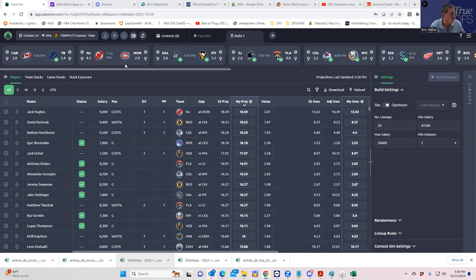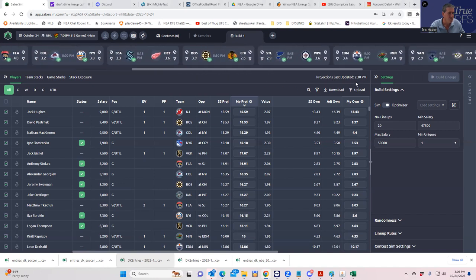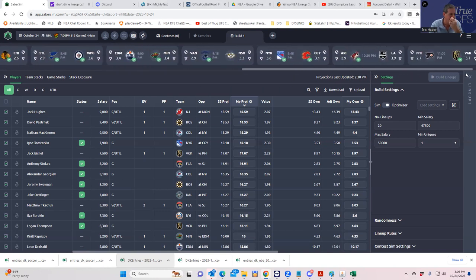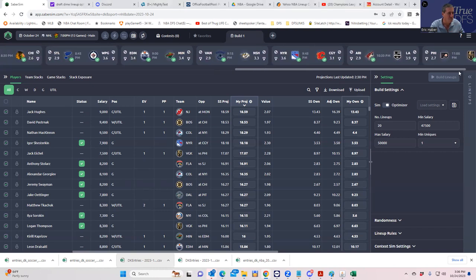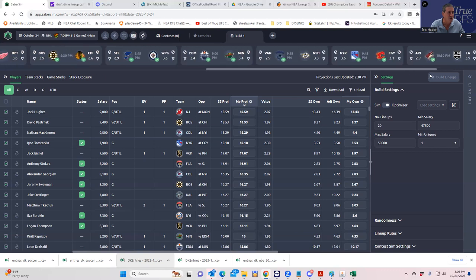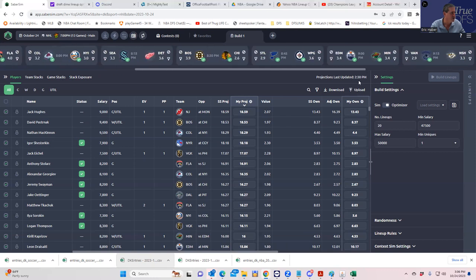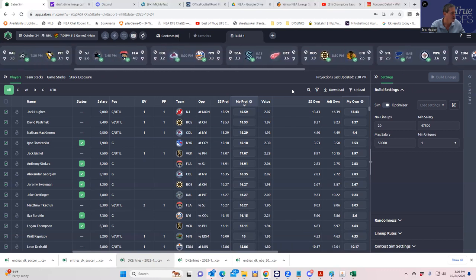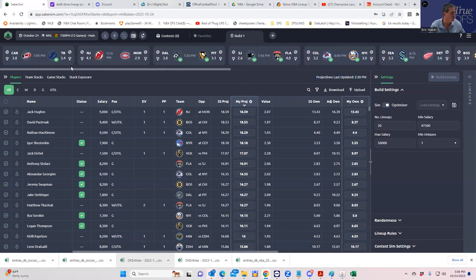New Jersey's over a four, Florida's about a four, Boston's almost a four, Edmonton's only 3.4, and LA is almost a four — Vegas not quite. So we're looking at probably the top teams by team totals being LA, Boston, Florida, and also New Jersey. Let's see what the sheets look like and we'll try to hand-build the lineup.